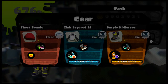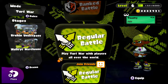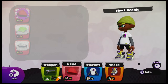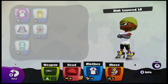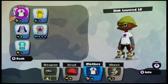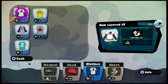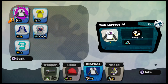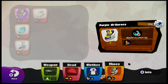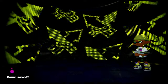Let's look at the ability upgrades we got. On this piece of gear we have Ink Saver and Defense Up. On this one we have Damage Up, and I believe that one is Special Charge Up — not 100% sure. And that one I think is Ink Recovery or something like that. I can't quite remember, I'm sorry.